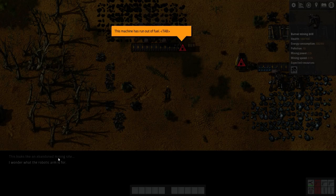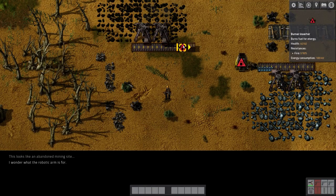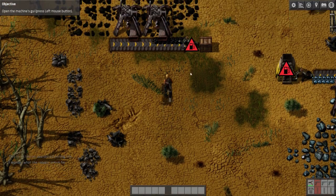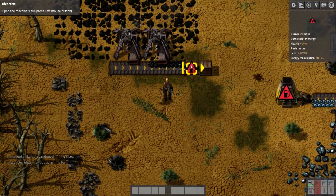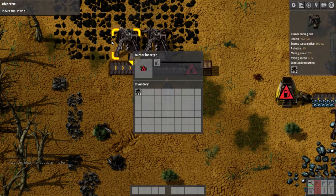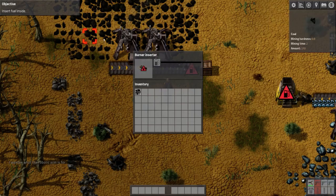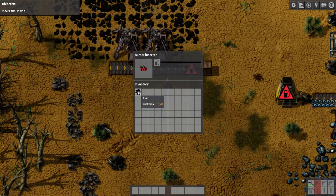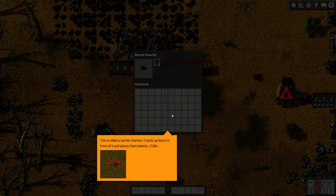Down here this looks like an abandoned mining site. I wonder what the robotic arm is for. If I left click on it, you can see this is a burner inserter, and it wants us to insert fuel into it because these inserter arms — the very first tier ones — use fuel. This is called a burner inserter.